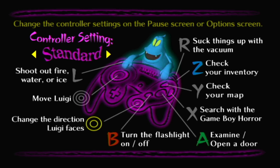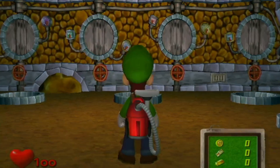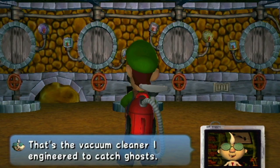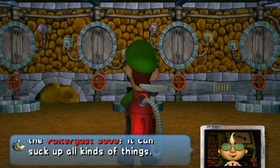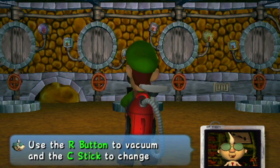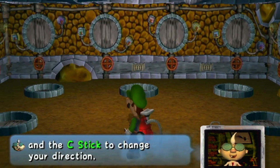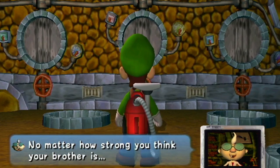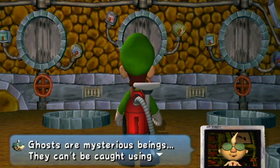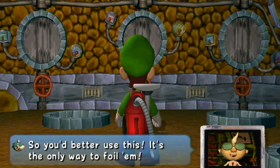A lot of controls all in your face right now. I don't do sidestep — I'm going to do standard. 'That's the bad thing I engineered to catch ghosts — I call it the Poltergust 3000! He can suck up all kinds of things. Use the R button to vacuum, and the C stick to change your direction.' So you can control the vacuum cleaner just like you control the flashlight — so you better get used to this.